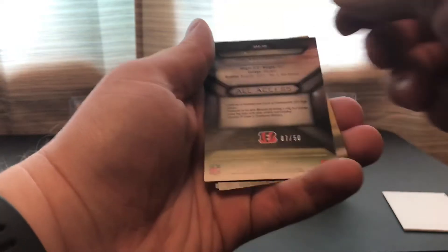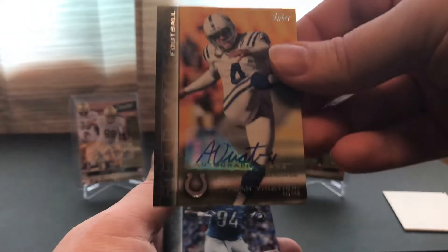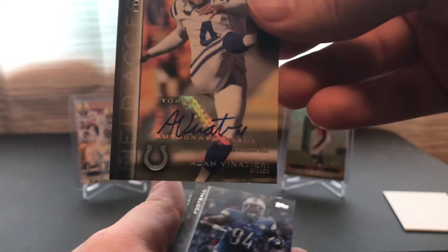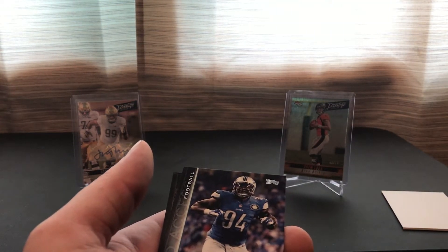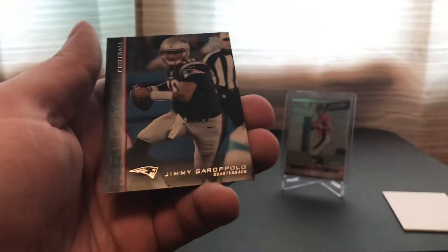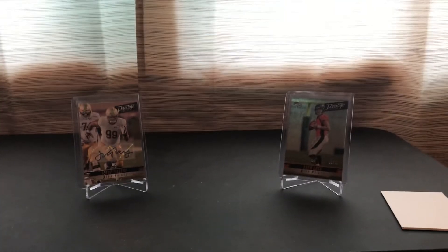We got a green A.J. Green numbered out of 50 — a little different. And a Vinatieri autograph — a kicker auto, not numbered, but pretty cool. I actually have a figurine of him from his Patriots days for sale on my eBay if you want to check it out. Seantrel Henderson, Richard Rodgers, and Jimmy G. Very interesting packs.